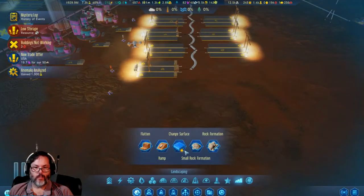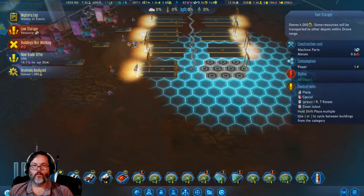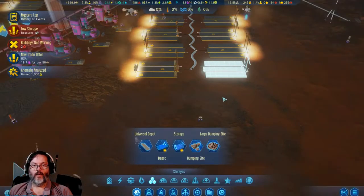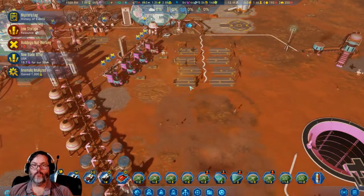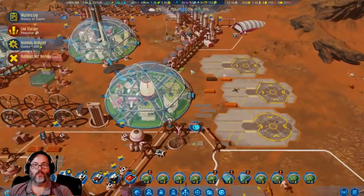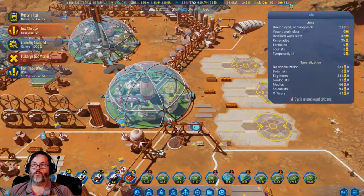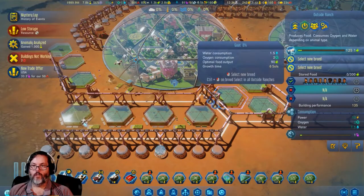All right, that's done already. Let's put in one, two, three, four, five, six, seven — okay, that'll be fuel. I don't have that yet, that's fine. So we've got a lot of rare metals going in already. We're down to 233 unemployed. These are coming online.